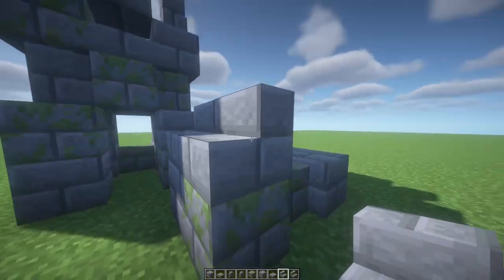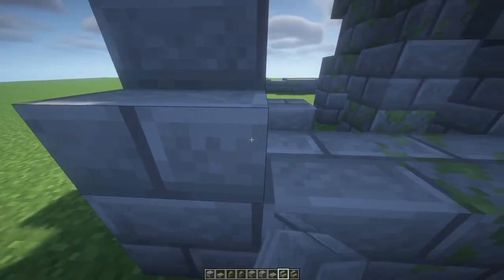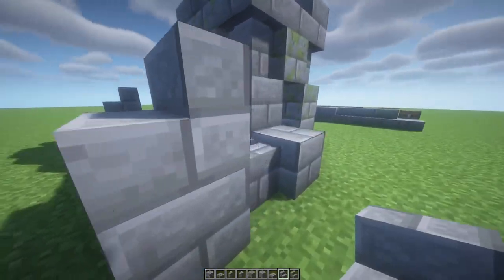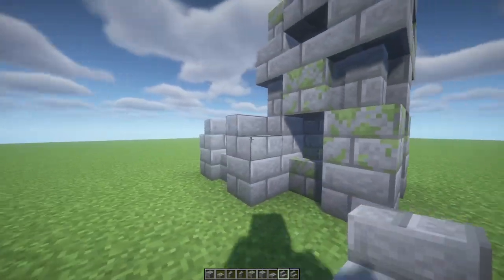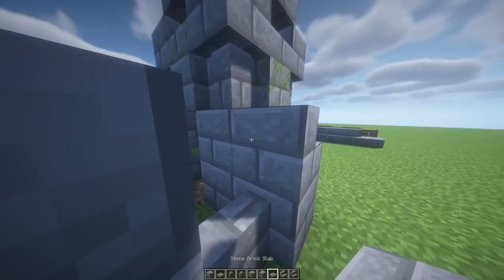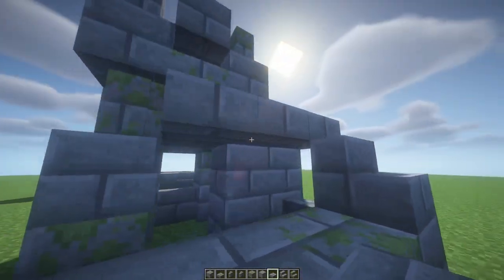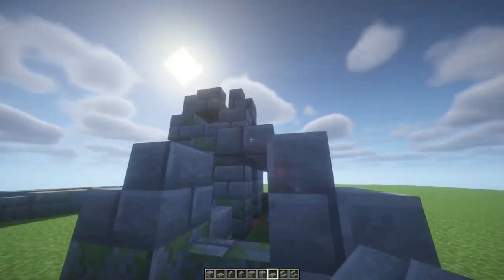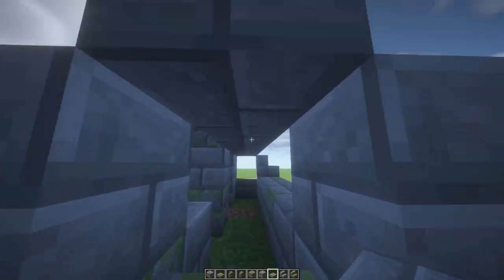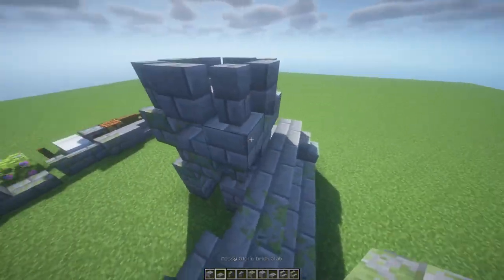Now for the little house, we're gonna build just one stone here, one here, one here, and one more over here like that. On top of that — actually one block above — we're gonna place some slabs that are gonna go all the way from the end to the front. We can maybe replace one or two with some mossy ones.